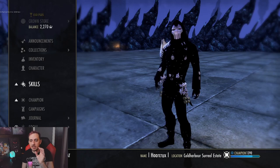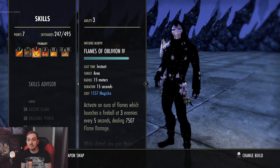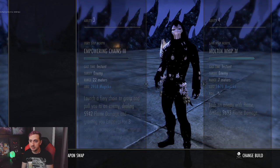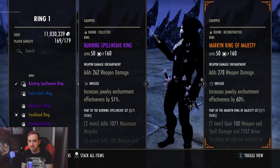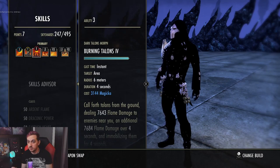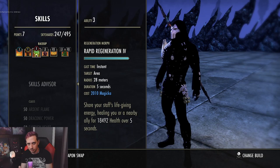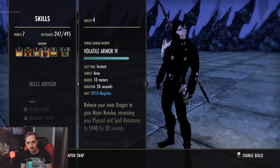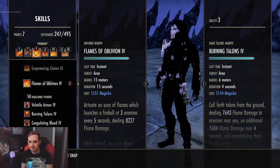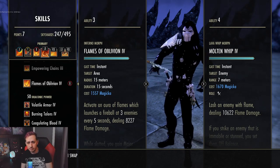For the Power Lash variant, the only difference is: drop Flames of Oblivion and replace it with Talons, and your whip becomes Power Lash. In addition, swap Ring of Majesty for Malacanth if you can. The reason is that removing Flames of Oblivion loses us crit on the front bar. You can run green Spell Drop potions, but they only give Weapon Crit — not Spell Crit — and since our damage isn't physical, there's no point. That's why we run tri-potions or Heroism potions. So: Molten Whip variant uses Flames of Oblivion; Power Lash variant uses Talons and Malacanth.